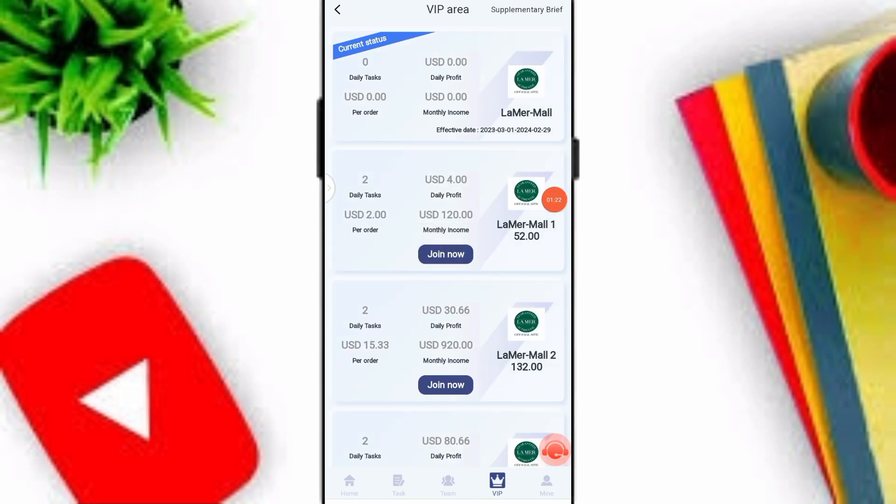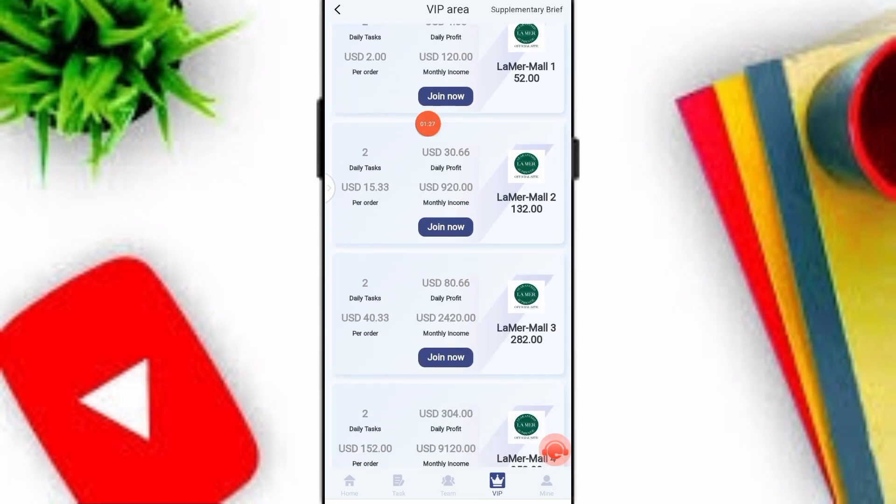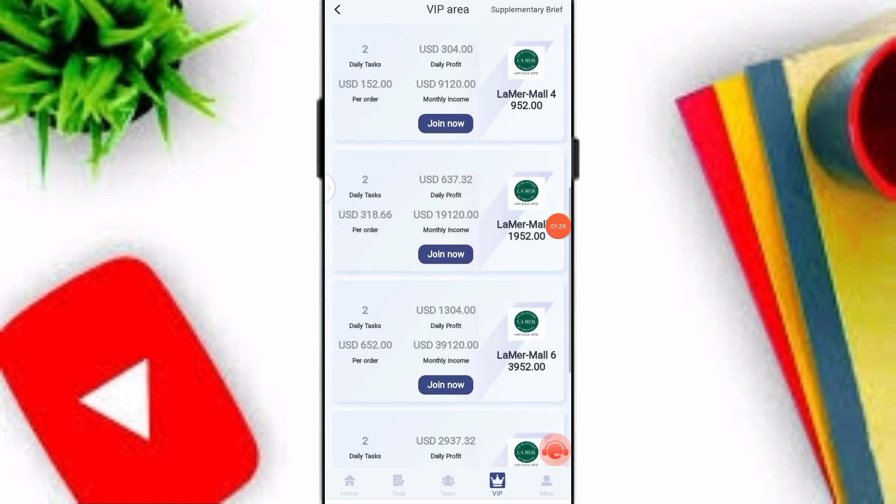You can check out the VIP area — if you upgrade to VIP1 you can earn 4 per day and 120 monthly income. If you upgrade to VIP2 you can see the daily profit and monthly income listed there.